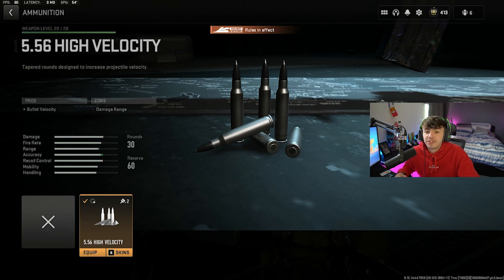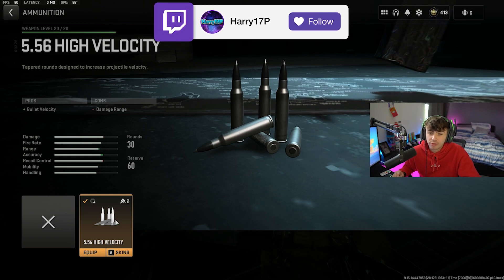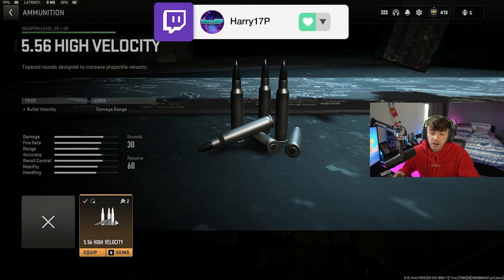The ammunition type is going to be the 5.56 High Velocity, which increases the bullet velocity and overall just makes this gun as hard-hitting as it is. It's a very powerful gun — it's only going to take three or four bullets to take someone out. Very fast time to kill on this TAQ-56. No recoil, good at all ranges.